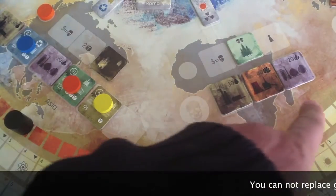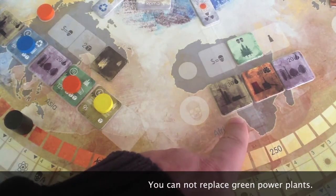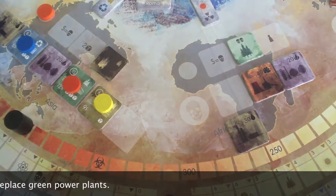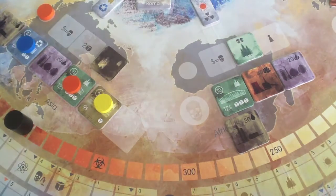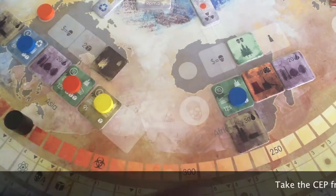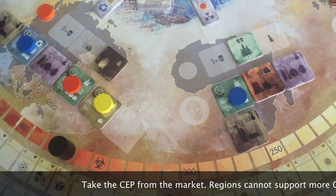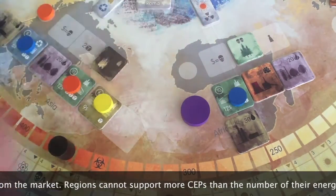When a region is filled with power plants, you can start to replace the fossil fuel ones. Choose the oldest power plant of the region and build a new power plant as usual — pay for it and get your earnings. Then reduce the amount of CO2 shown on the tile, and place a CEP in the region.